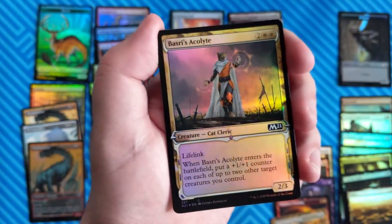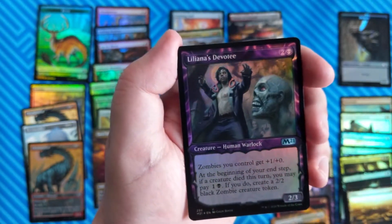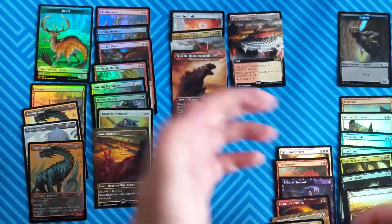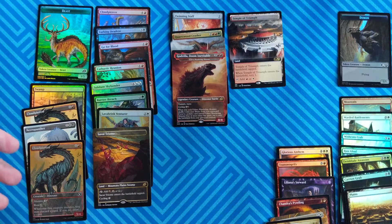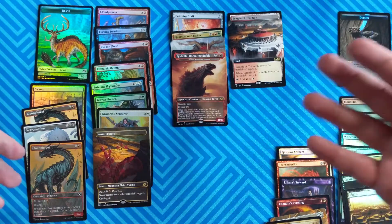Vasari's Acolyte Foil, Planeswalker Border — not exclusive. Liliana's Devotee Foil, Planeswalker Border — also not exclusive. So let's talk about this: out of the Core 21 Collector's Booster Pack, you've only got two slots that are exclusive to the Collector's Booster Pack.